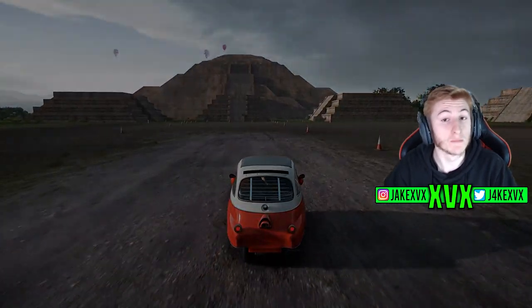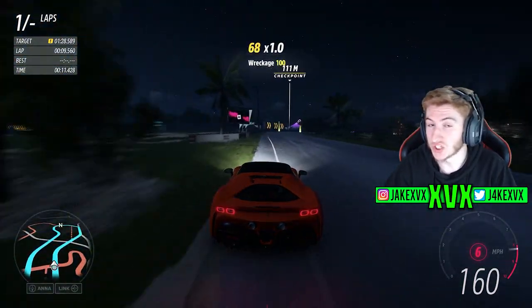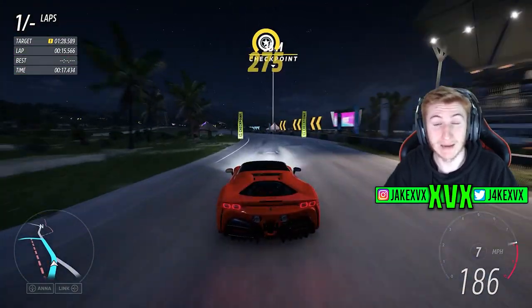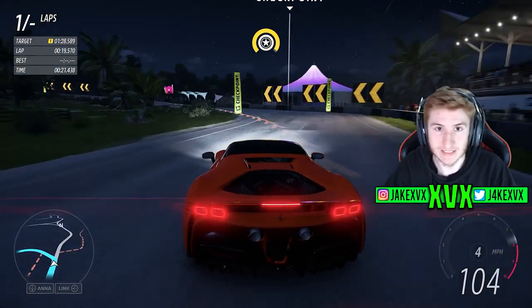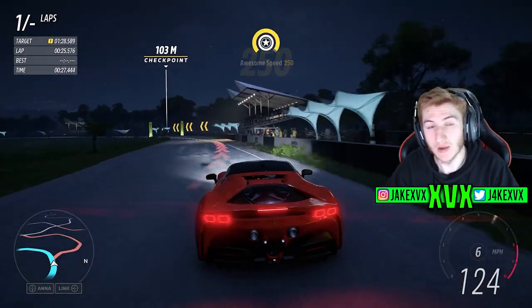The final challenge is Monthly Rivals — get a clean lap in the Ferrari SF90. There's no pressure here; a clean lap just means don't go off track and don't hit any walls. You can go as slowly as you want, do one lap, exit, and the Monthly Rivals clean lap point is completed.